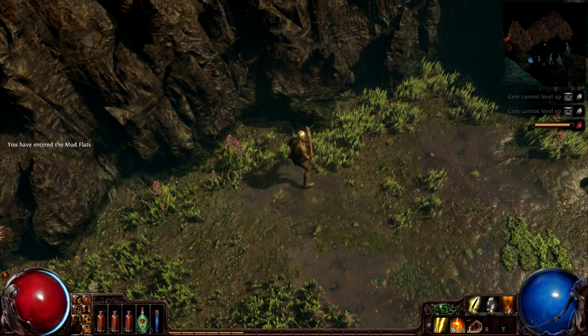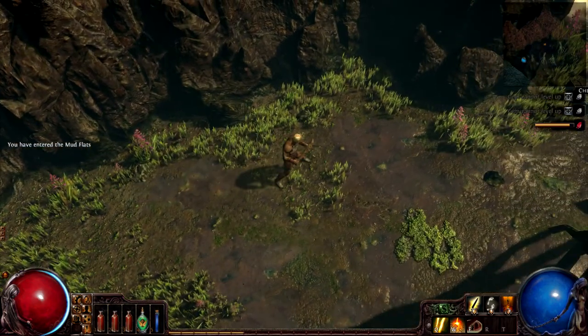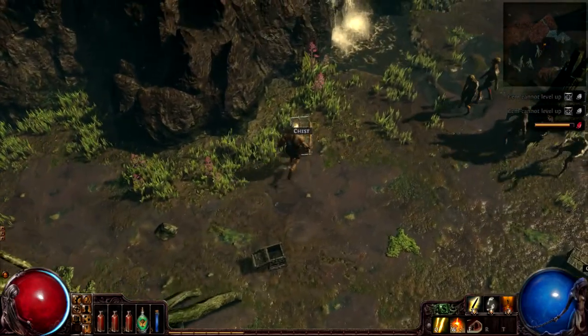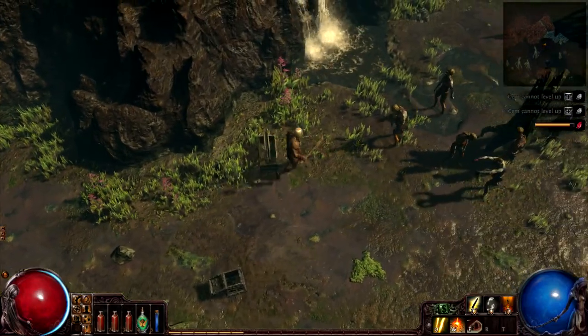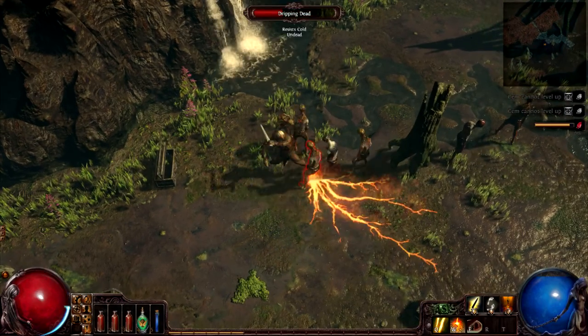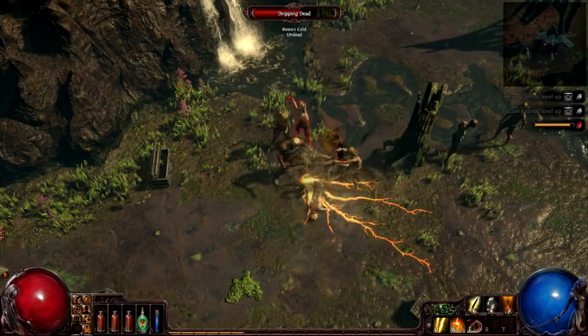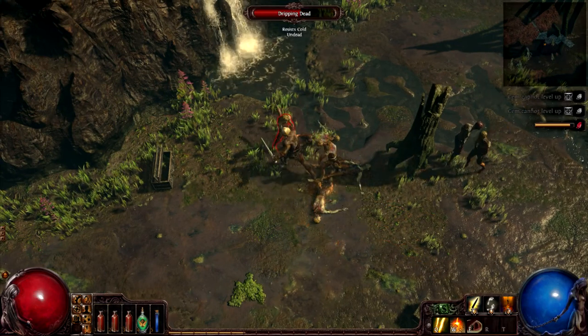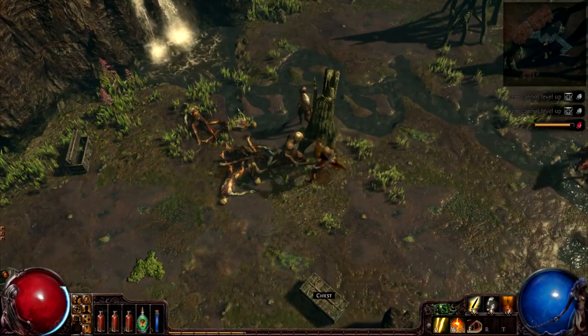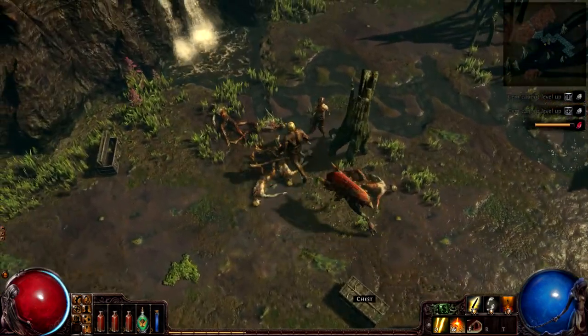You can use Tab to clean up the map display. Oh, a chest! And it's a good thing to keep an eye on your health levels because you need to manually use potions.